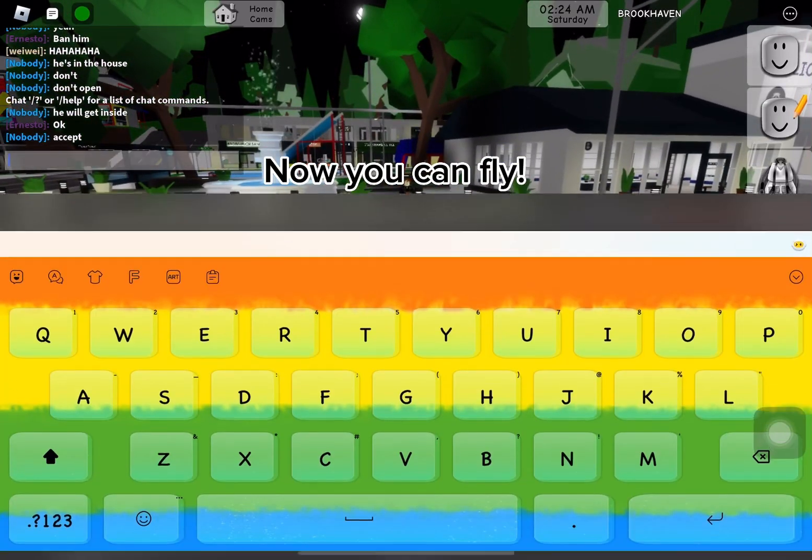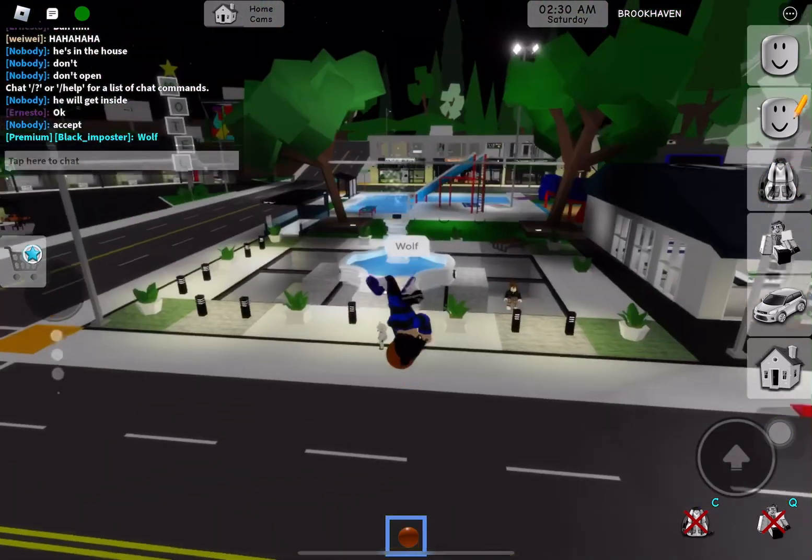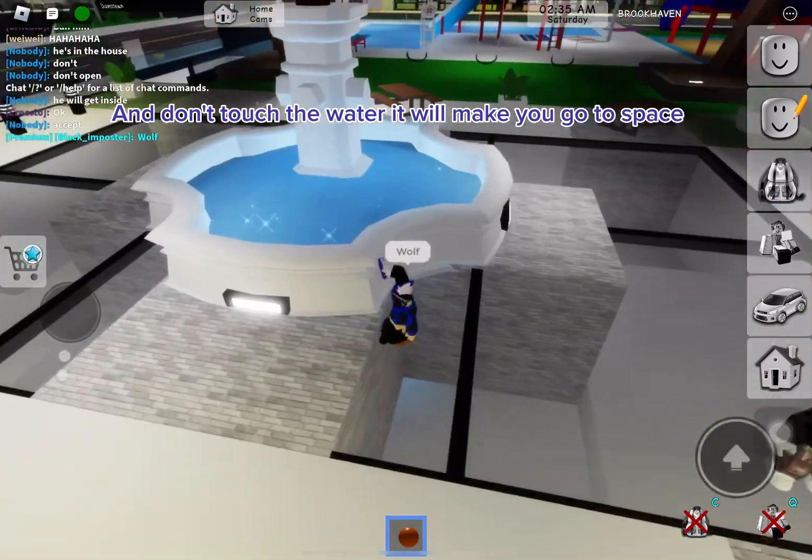Now you can fly. You can make yourself look glitchy too, by saying wolf. And don't touch the water, it will make you go to space.